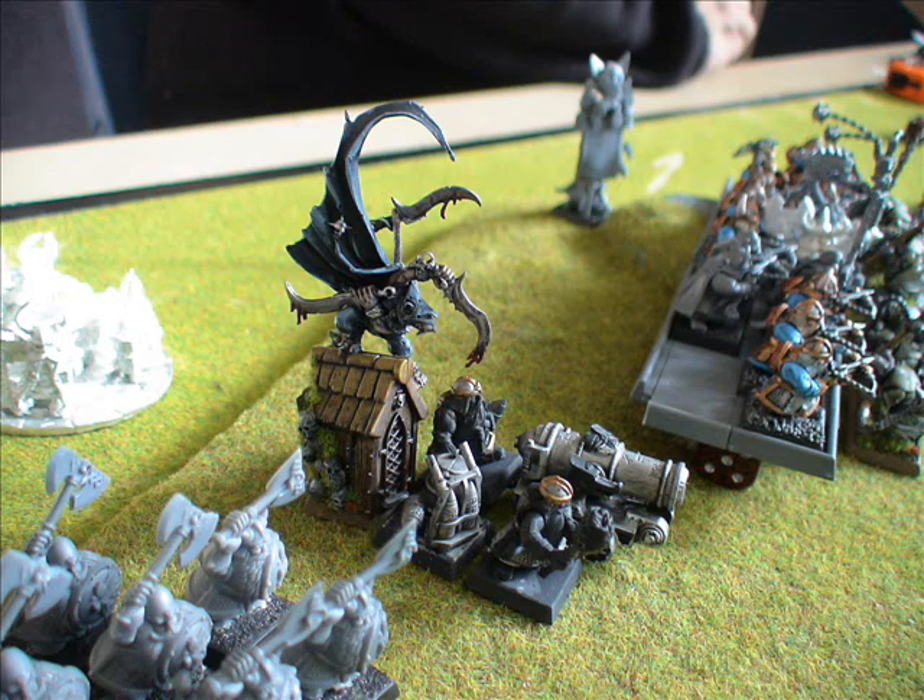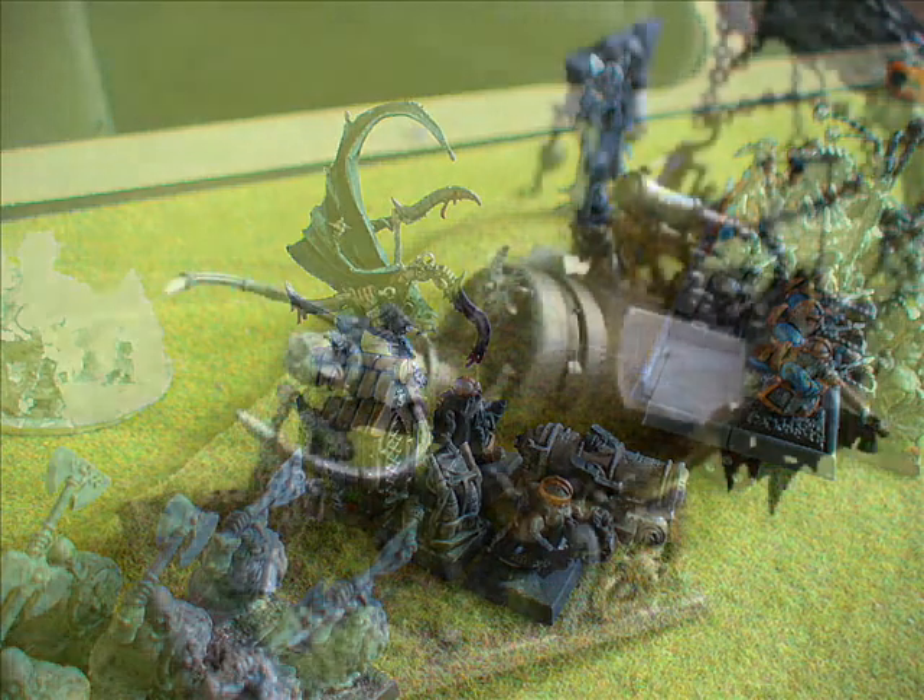The assassin is using all of his attacks there — really good looking model. He hasn't got his potion of full hardiness anymore, so it's four attacks with ASF re-rolls, poisoning on sixes as normal.